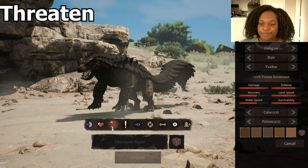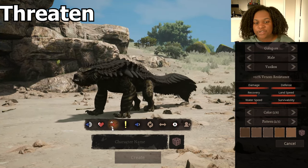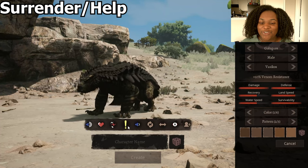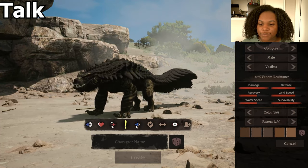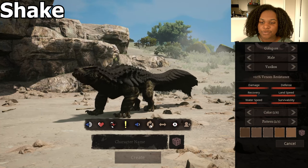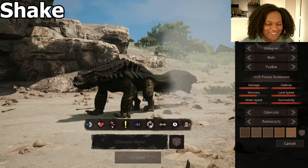For the threaten sound, the back is arched, the tail is up and waving, and the mouth is open. I love how it tucks the tail over to its side — that's awesome. For talk, just a little rumble there. For shake, just the shoulders — a little shimmy.